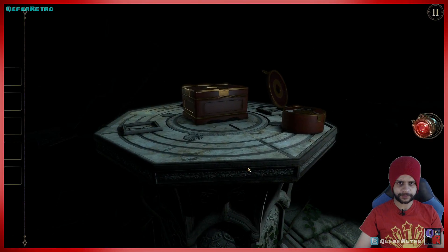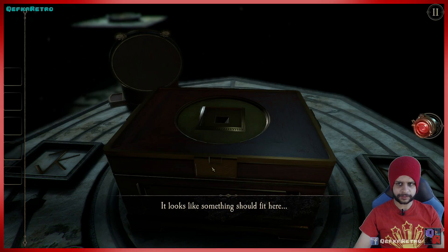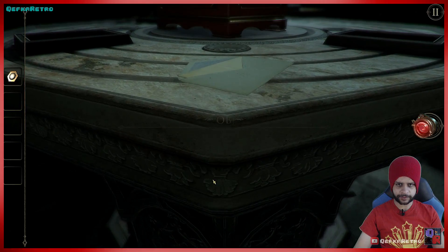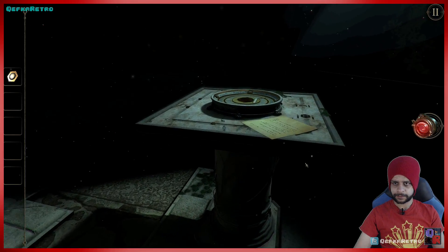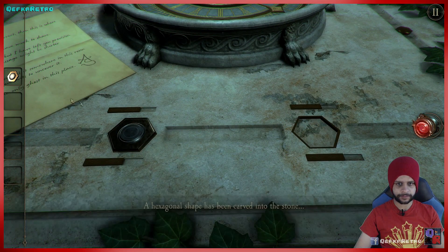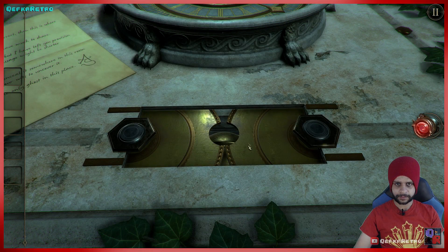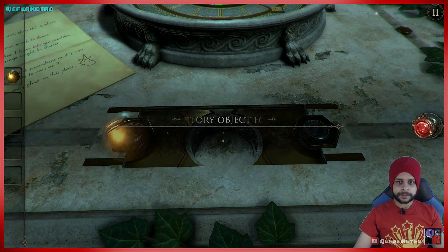Let's look at this box in the center of the room — it looks like it requires a piece to fit in the top as well. Oh look, it's just sitting on the side. A small metal shaped piece — so again we go and place that in the other one, and that should open it. Yeah — and something happens.